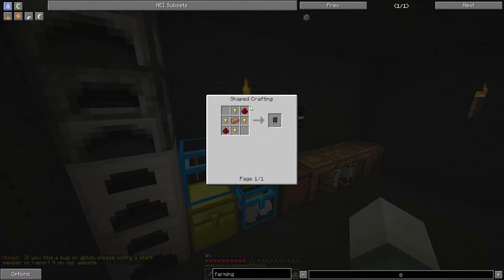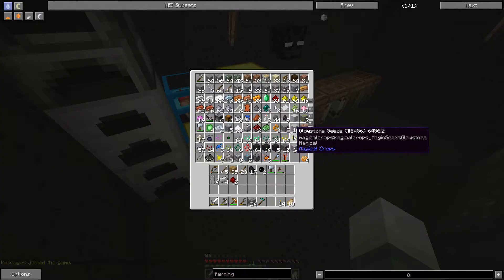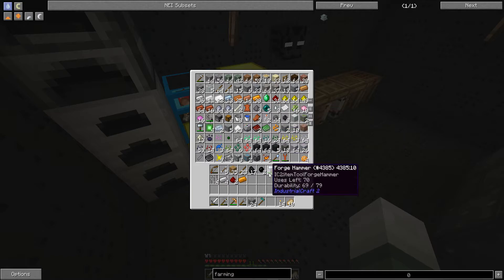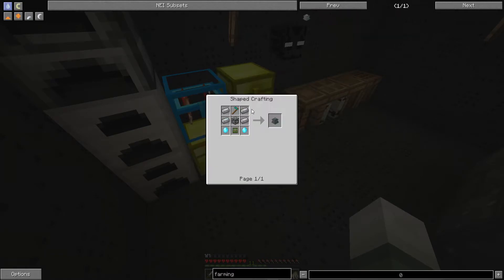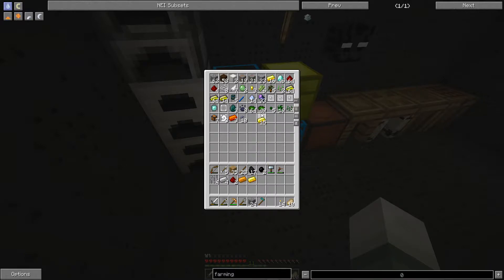So I need two redstone, four gold nuggets, and a copper ingot. We don't have redstone, do we? Oh we do — two. And then copper. And then gold nuggets. One gold ingot gives me that many? Holy crap, oh my god.